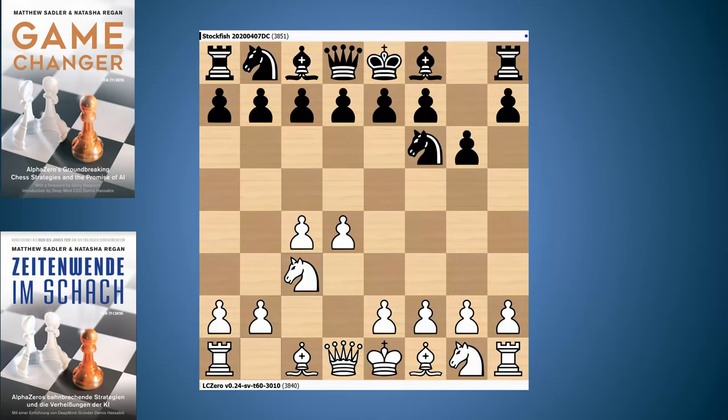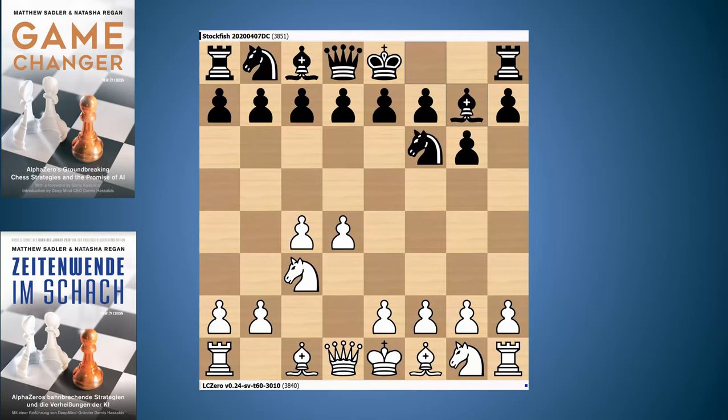Both engines would not choose d6 at all in this position — they would both prefer to play d5, turning it into a Grünfeld. I don't know of any engine that plays Bg7 in this position going for a King's Indian. They all want to play back into a Grünfeld, but once you make them play the King's Indian, they're doing a pretty good job of it nowadays.